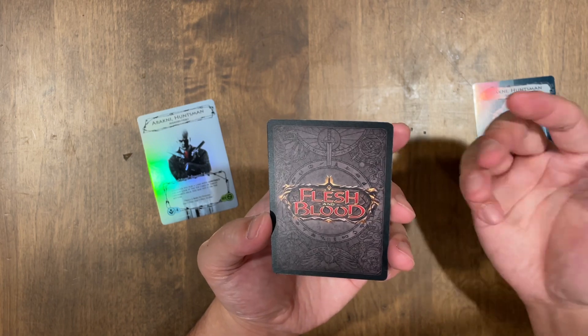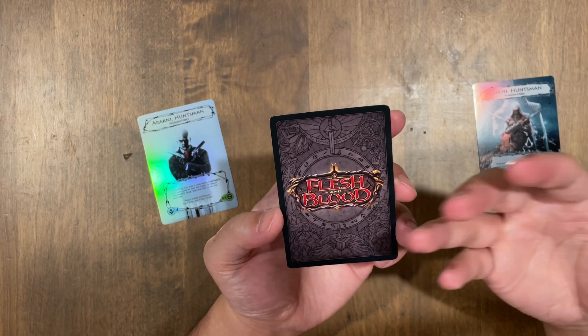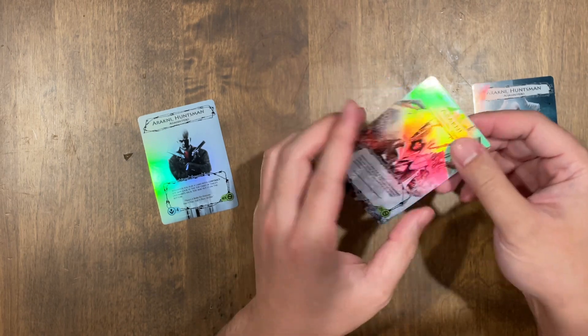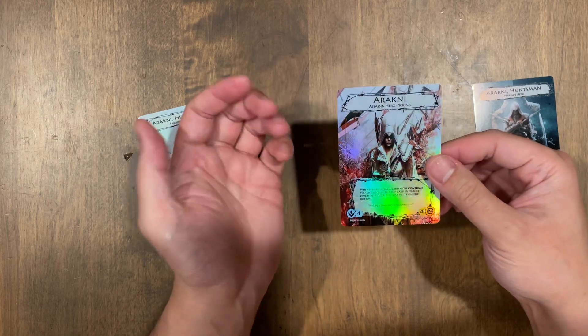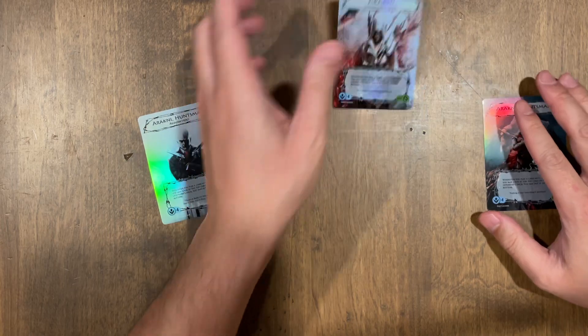The back is a Flesh and Blood card. What I think he did — I don't know what his process was, but if I were to guess — he got a foil Flesh and Blood card and just defoiled it and printed over the foil card. It doesn't feel too thick, but it doesn't really matter on the thickness because it's a hero card and it doesn't go in your deck.